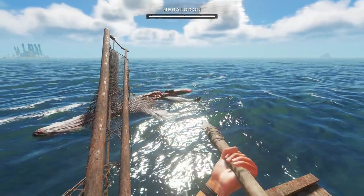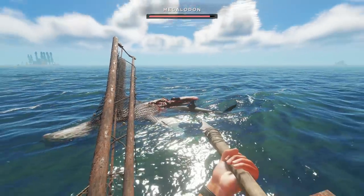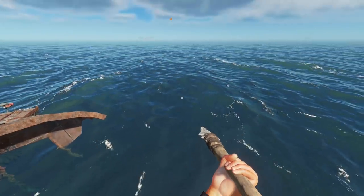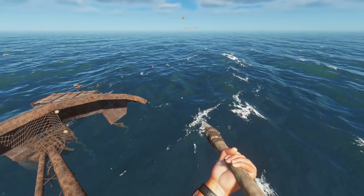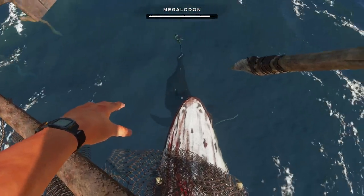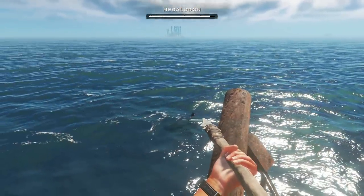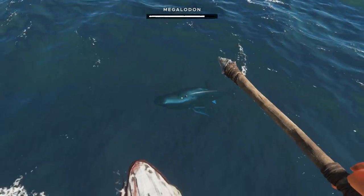We're going to throw a few spears and then climb up on this mast. He will get you everywhere as far as I know. Let's do this. There's a pretty good vantage point up here — there he is. Oh, I missed. That was really bad. There he is — these spears do a decent amount of damage.